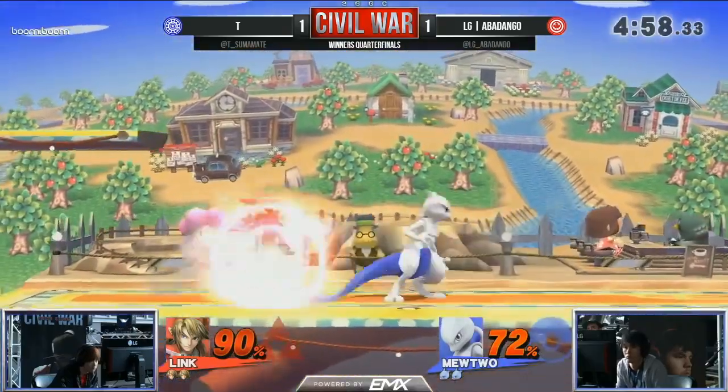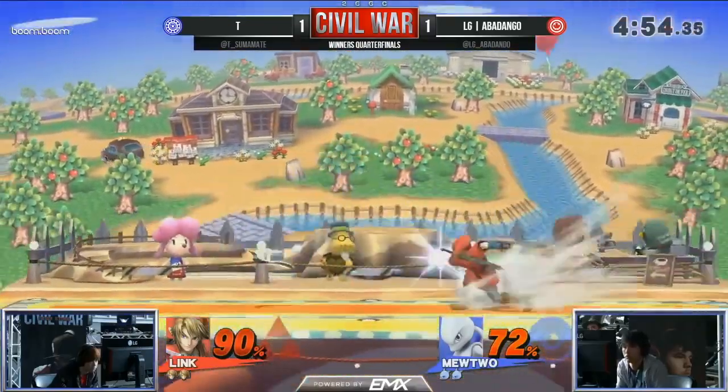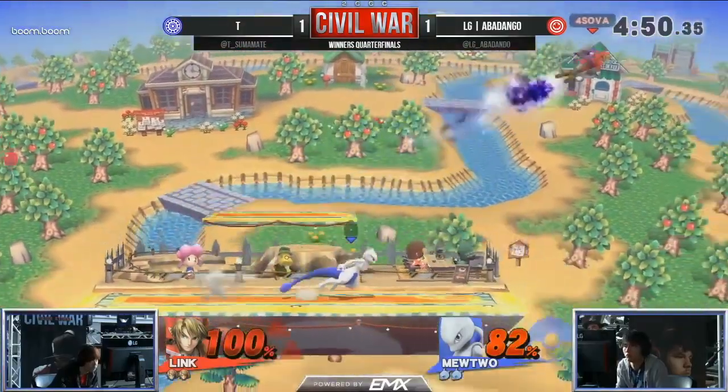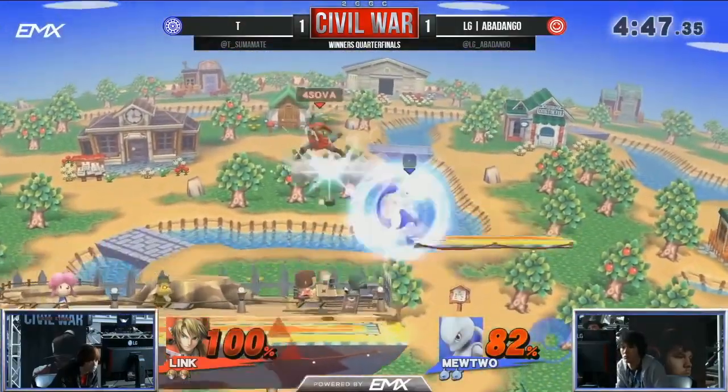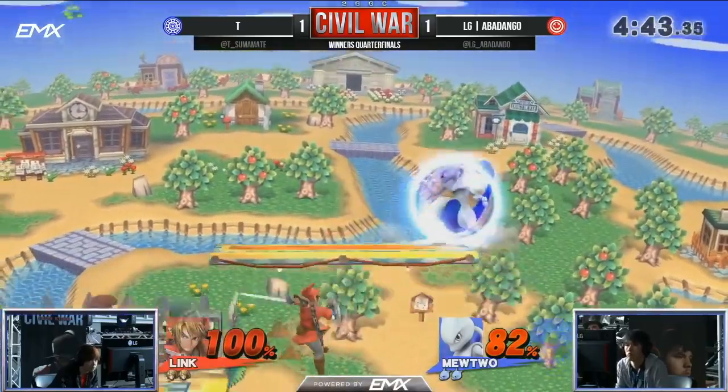Expecting to see it right here. Link could be living anywhere around 140, and Abadango maybe around 110. That percent is kind of huge. There's the down throw up air — he air dodges right through it and hits the fair. T in a bad position, but he's able to fast fall through it. And Link's fast fall is so quick — deceptive.